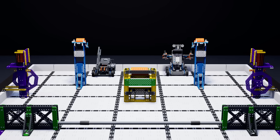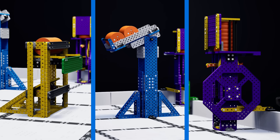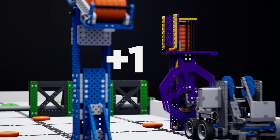Robots begin the match contacting the field perimeter wall that is furthest from the fence. In this area, robots will be interacting with three types of dispensers. Each dispenser has a unique mechanism that robots can activate to remove discs. Each disc that is removed from a dispenser is worth one point.